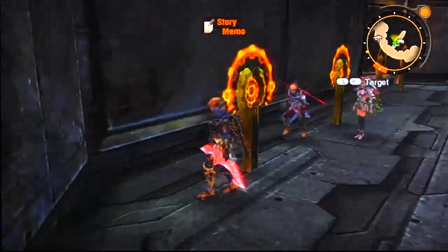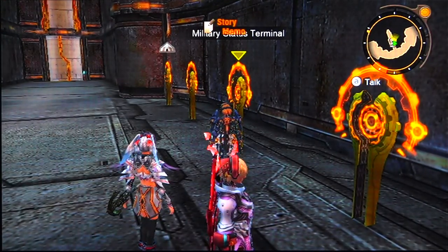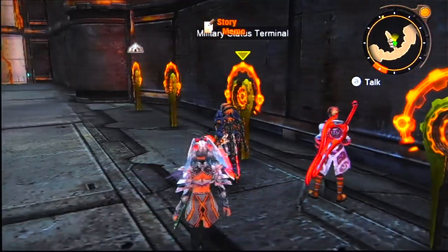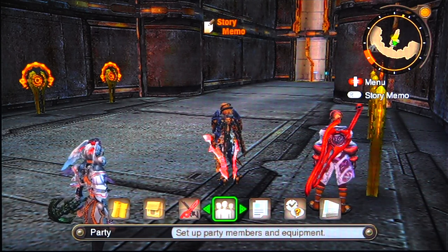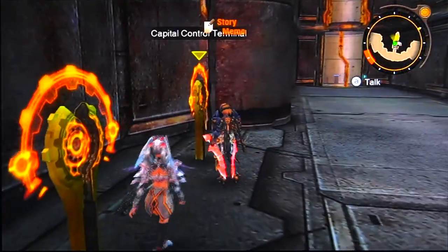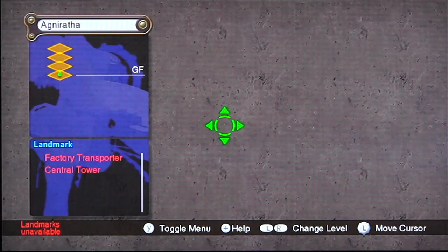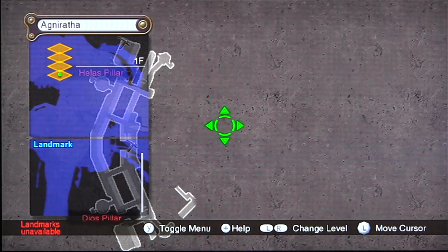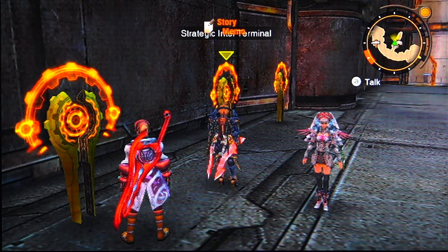I advise you to do all the side quests presented by these NPCs here — each one has three or four side quests, and most of them are fetch quests and defeat-enemy quests. Some of the enemies are really powerful so you have to farm your way through. I had a huge difficulty with one enemy in particular — I just couldn't beat him, so I finished the main storyline and luckily was able to gain access here again. But I can't teleport, so I had to do everything on foot.